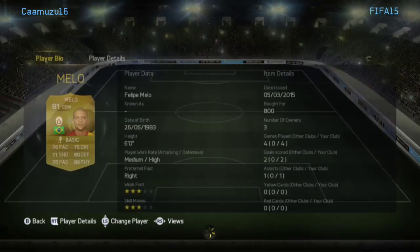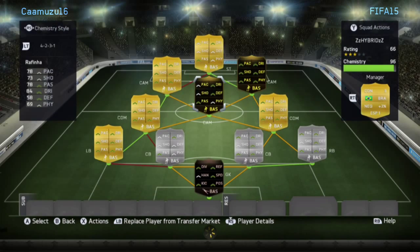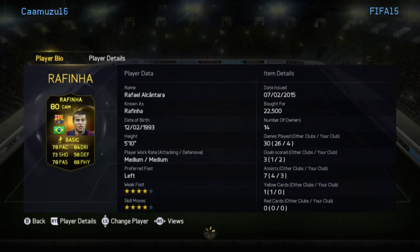Next we have the right CDM, Felipe Melo, who's 800 coins. All stats 70 or above, 3-star/3-star, medium/high work rates. He's the more defensive CDM and links up all the players in the defence and attack. He's really the only player you can get there unless you find another Brazilian in the Super League or Turkish League.